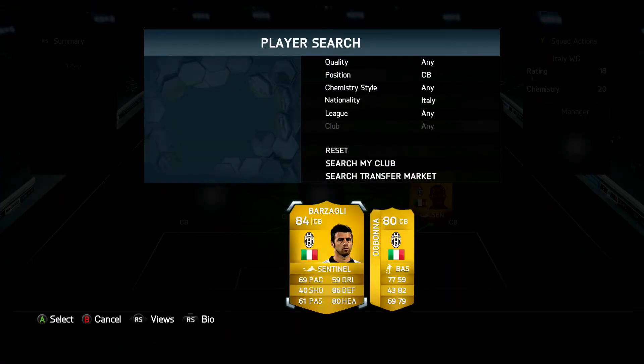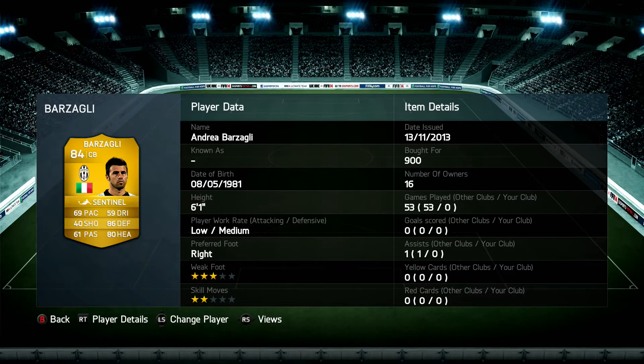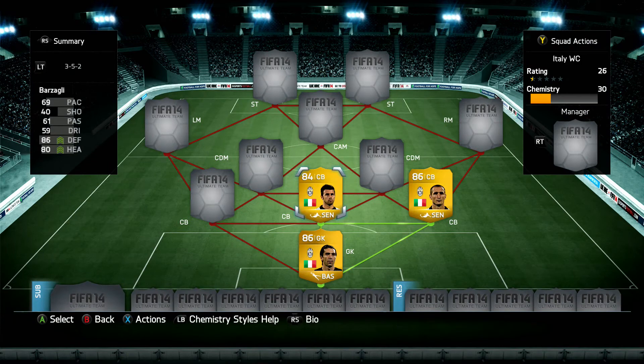Moving on to the other centre-back, we have Barzagli. A bit slower — 69 pace — but that's not actually too slow. Again with the central chemistry on, 86 defending, 80 heading. Good work rates as well. For 900 coins he works very well holding that middle centre-back position.